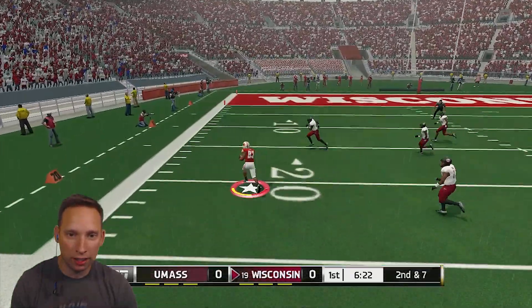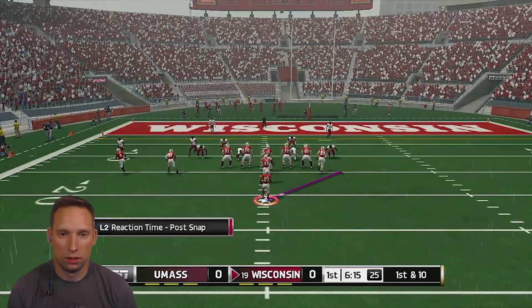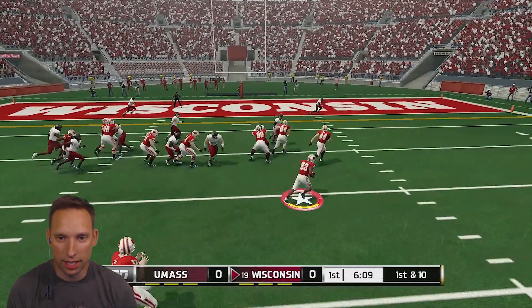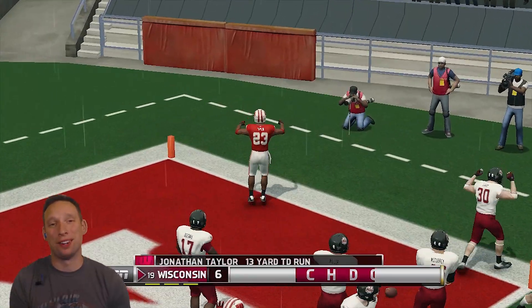Spin move — nice spin — little juke. Making people look silly. Let's see if we can get a TD right here. We're doing a toss outside. Get up, fullback — block that man. We're going to walk in, baby. That might be too easy — we might need to put it on Heisman.